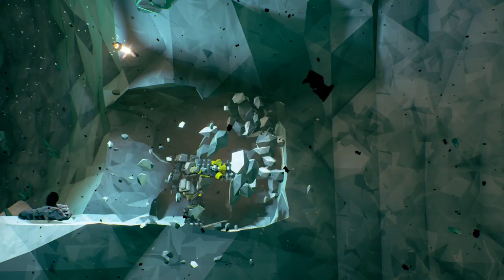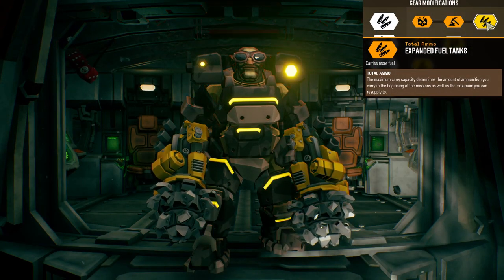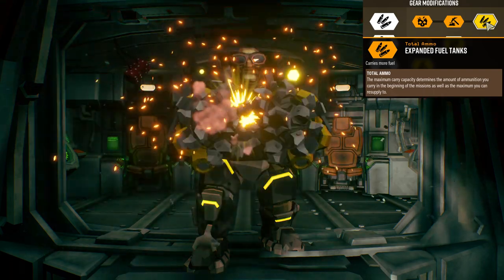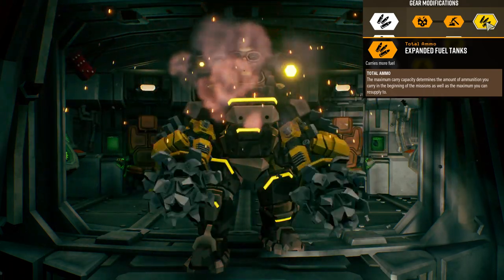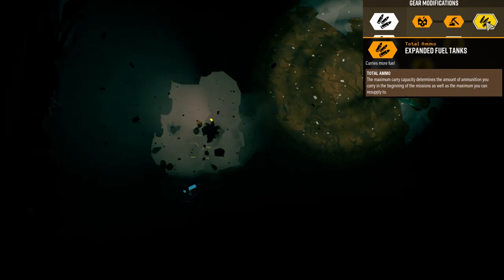Next are the reinforced power drills, very useful for carving a path through the game world. The first mod, expanded fuel tanks, allows you to carry more fuel. I always like this perk because when the drop pod arrives at the end of the mission, drilling your way to the exit is probably the safest route for all team members — in particular with deep dives, because it's very hairy on the way out.